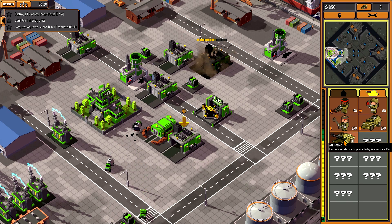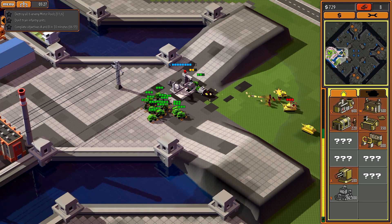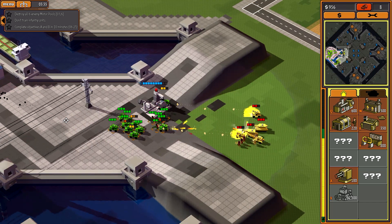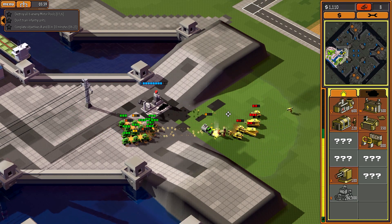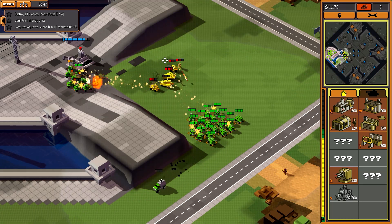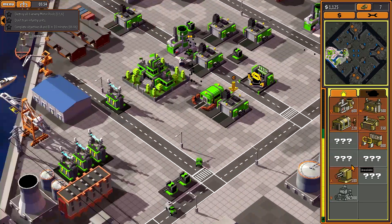Imagine if I had a hundred armored cars guys — who would be able to stop me? This is called an ambush and it doesn't work too much in my favor. Harvester destroyed.